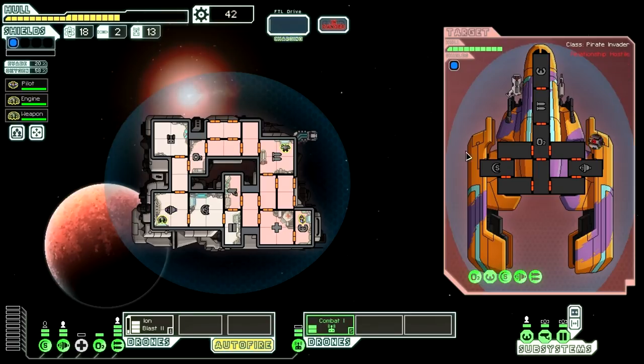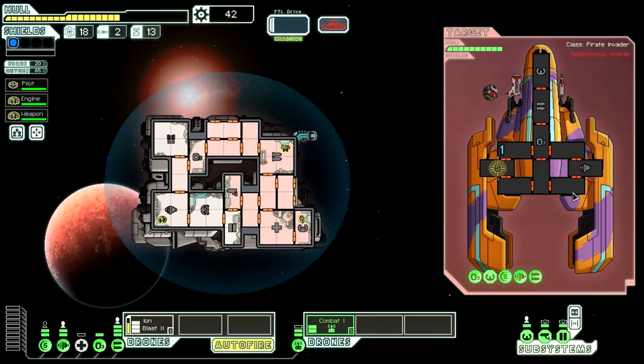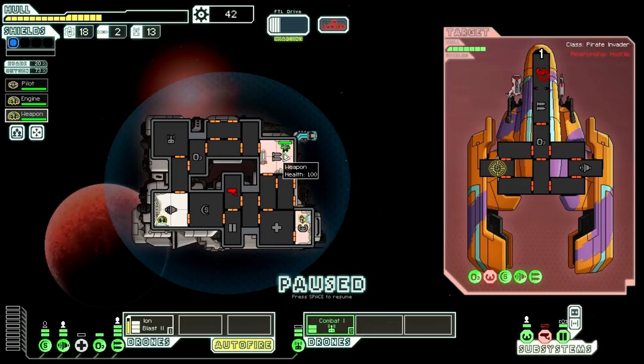We're going to auto-fire just so I don't forget to fire it, and we're going to make sure that fires at the shields constantly. Just do damage. Take out weapons. A hull hit is fine, I guess. Just stop hitting the hull. Did they shoot like shrapnel at me there or something? That was crazy. I have never seen that weapon before — I actually have no idea what it is.